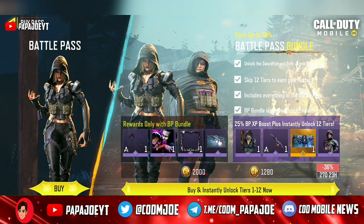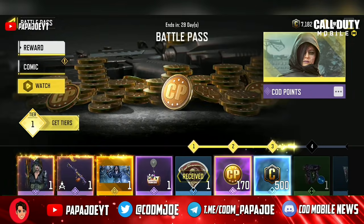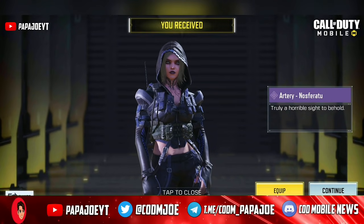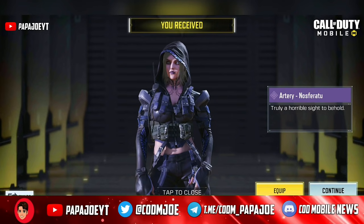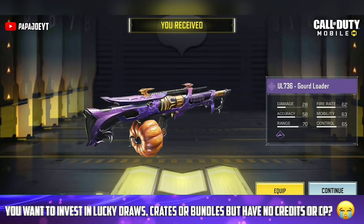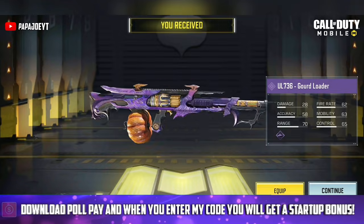Today, October 21st, is the start of the new Season 9 in Call of Duty Mobile, and at the same time a brand new battle pass was released, which is packed with very good rewards. Included in the new battle pass are 4 brand new epic character skins that I think are worth the money. Also, the developers have gone to great lengths and packed 5 exceptional epic weapon blueprints in the new BP.